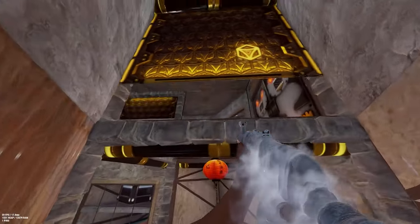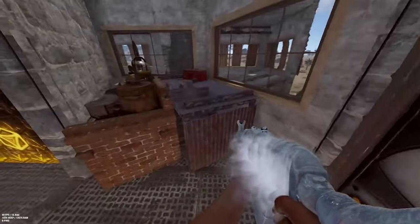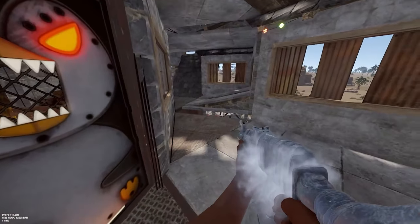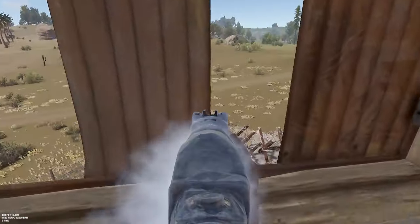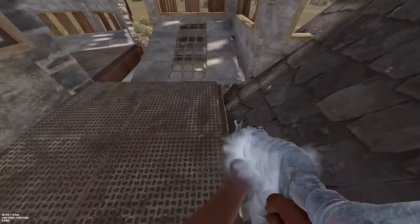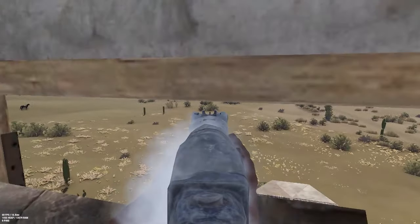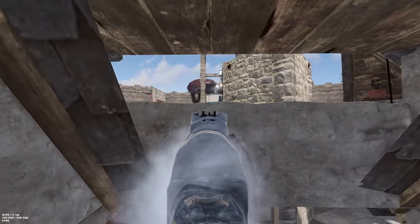Now we can go to our third floor, which is a bedroom slash electricity floor. We have two batteries powering all the turrets and all the electronic systems that you will ever need. We have a turret guarding the entire floor as well. And we have eight more boxes here, where I am putting most of my valuable loot when I am going offline.